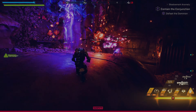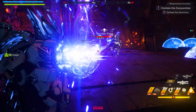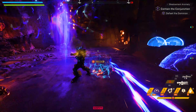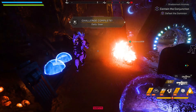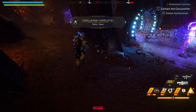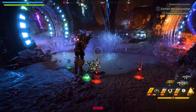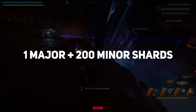Ladies and gents, the weapons are here. The unique exotic tier of weapons are here in this reset in the Anthem Cataclysm update. And I must say, these weapons are actually worth it. You can get them as drops from Cataclysm enemies or from the Cataclysm vendor. If you decide to get it from the vendor, it will cost you 1 major shard or 200 minor shards.